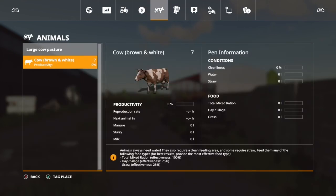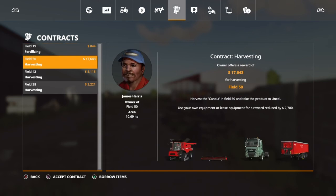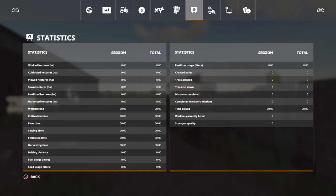Vehicle storage is top notch. Animal contracts are available. As you can see, the fields are big. Contract prices are not that bad actually.